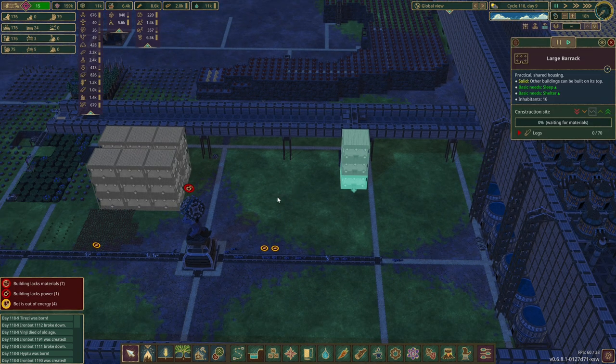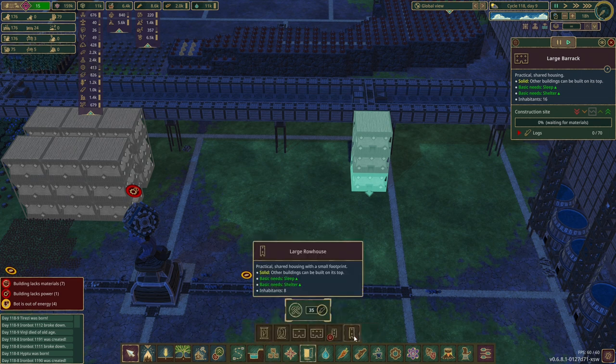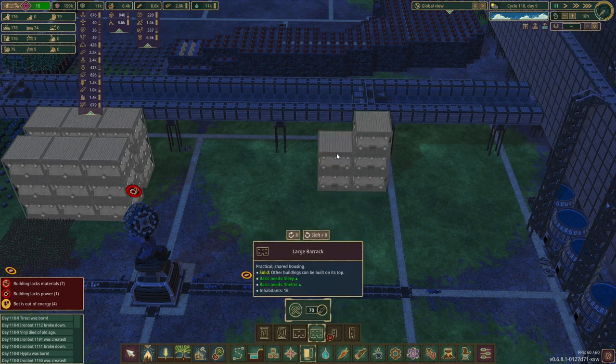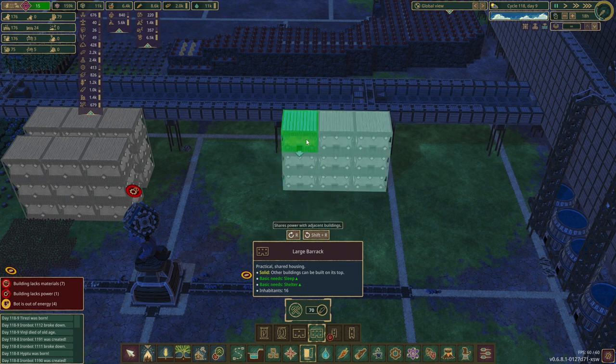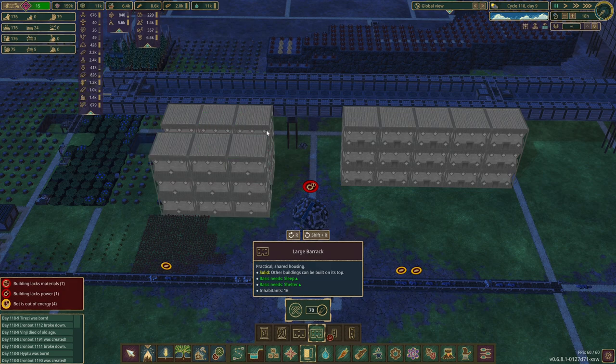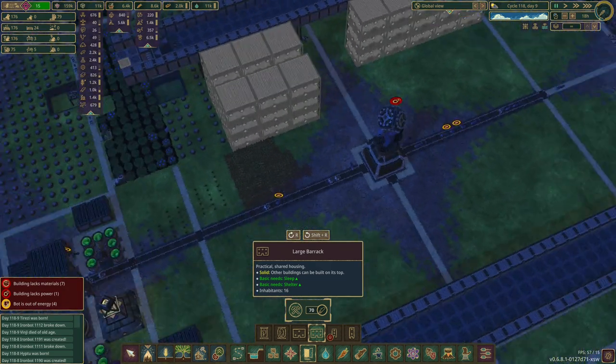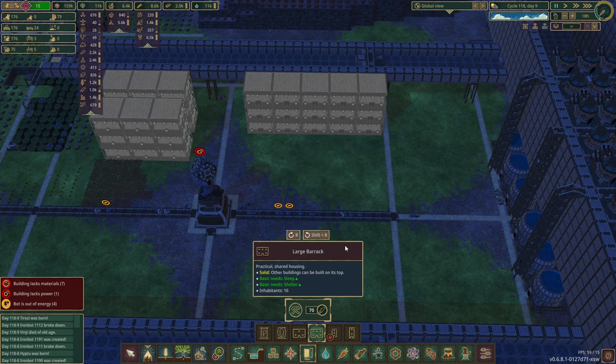We don't necessarily need to stack these so high — we could have them lower down and just have ladders going up to the aqueducts, having a bigger top area. Because what I don't want to do is just put them all next to each other and have a stack of houses like that. We could have all rows of houses on the back, down the sides, and actually have stuff in the centre.